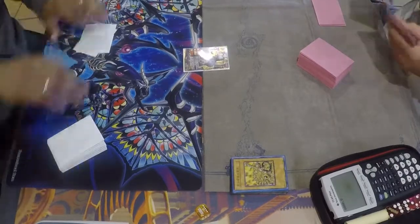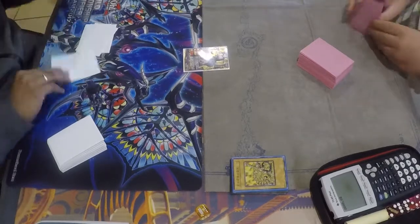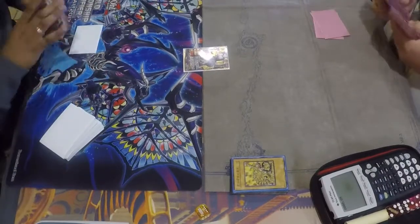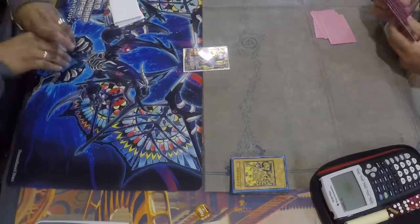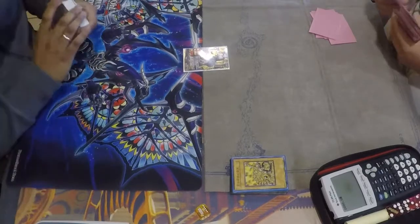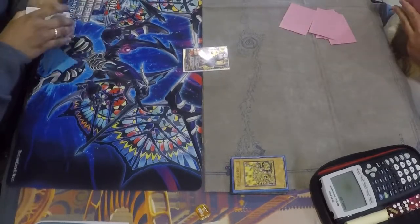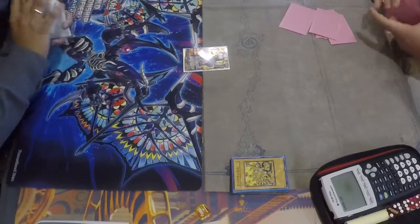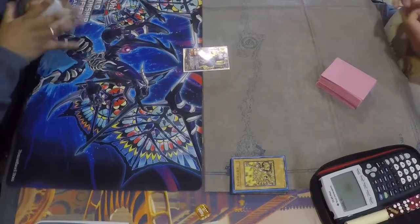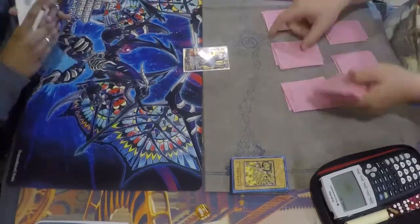It's powerful how Mekk-Knights can just swarm the field really fast. I'm siding even though I'm doing it blind — I only saw Twin Twisters in his spell and trap zone. I decided to take out one of my three Phantom Sky Blasters because I don't know if I'm going first or second. I opted to maximize my plays for going first, because most times my opponent assumes I'm playing Mekk-Knight Invoke without seeing my Invoked engine, which I don't run.